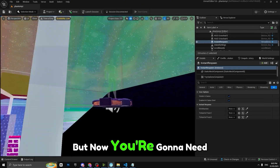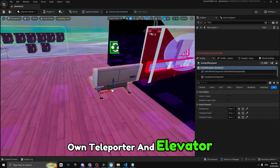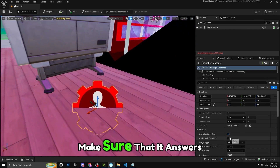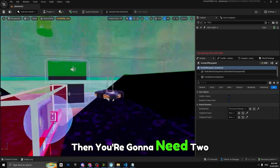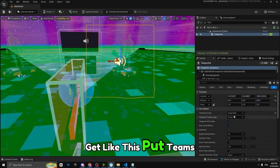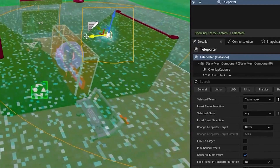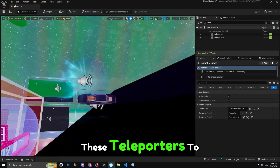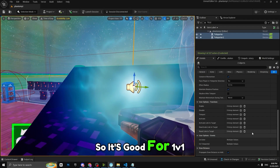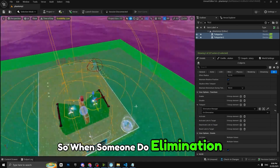You'll also need a teleporter, which you can add manually. Place an Elimination Manager — make sure it's set to elimination mode. Add two teleporters: one for teleporting players when they die, labeled as the team wall. You can also use the teleporter to move players when they've gotten a kill. Connect the Elimination Manager so that when someone gets an elimination, they get teleported to the designated area.